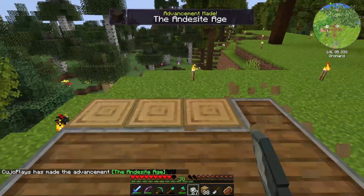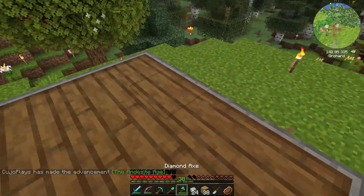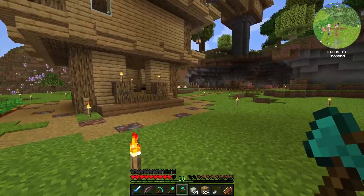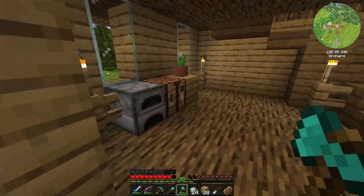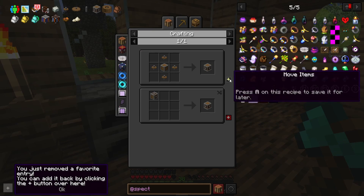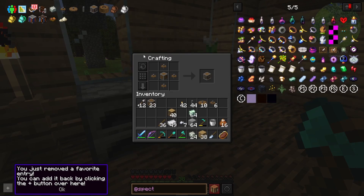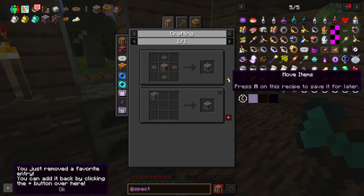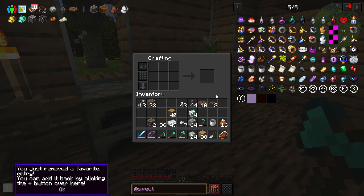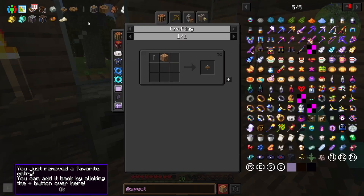It's weird that we get the quest without even picking it up. Alright, so now we have some of the casings. Should be able to make a gearbox or two. How many should we make? How many can we make? We can make two. Now we're just missing some more small cogs.